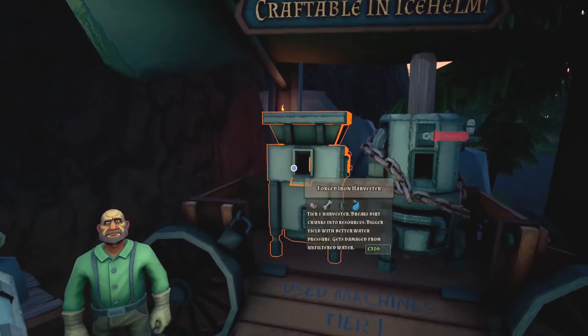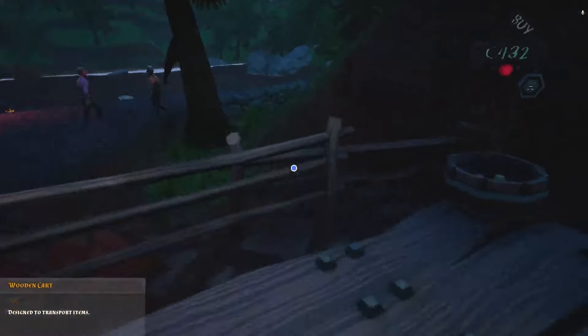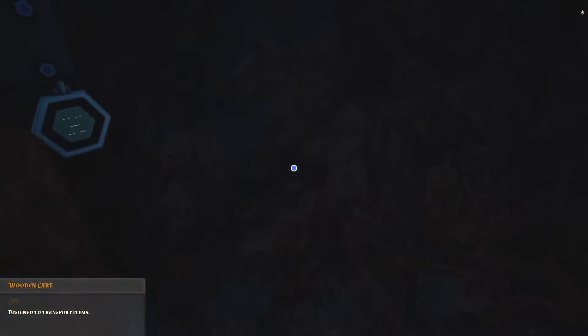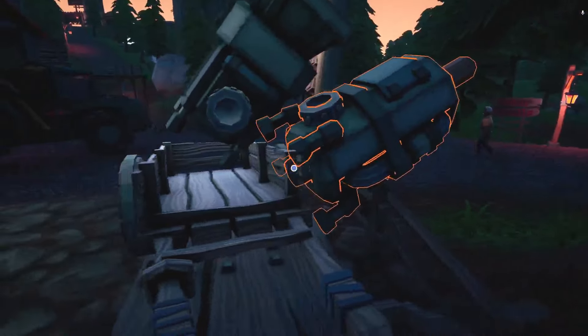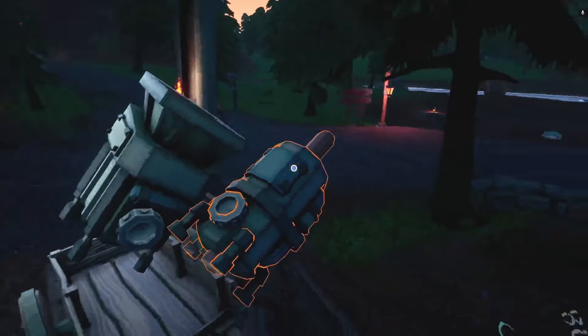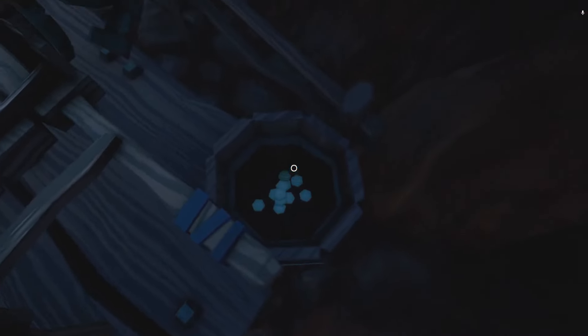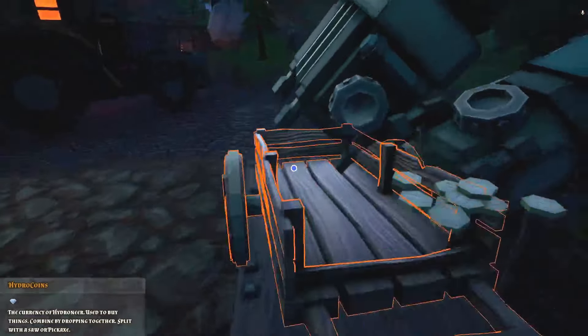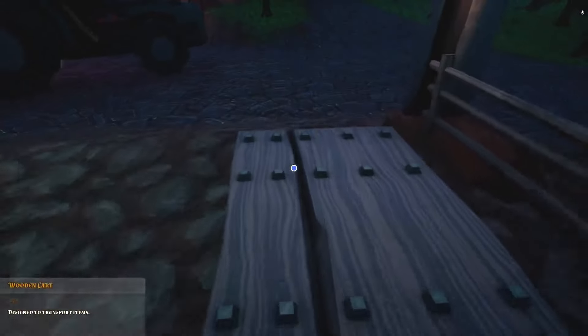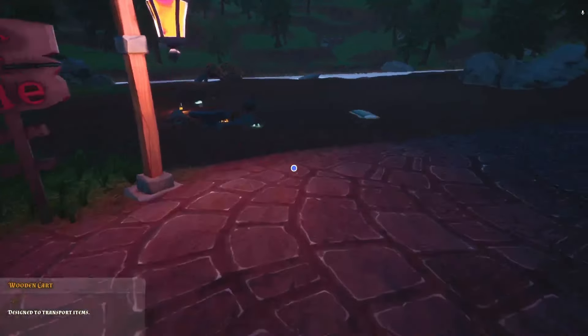Alright, that'll do. There we go. I love when things like this happen where you can just get the collision to stick it. Alright, that leaves us 435 coins. So let's drop these off first and then we'll pick up what we need next.